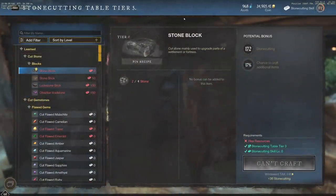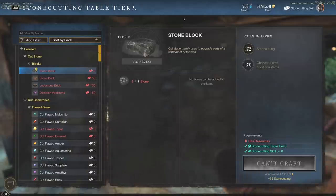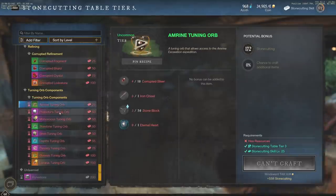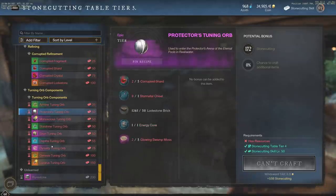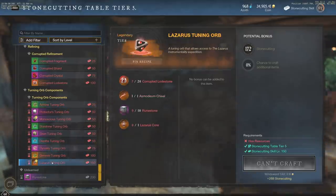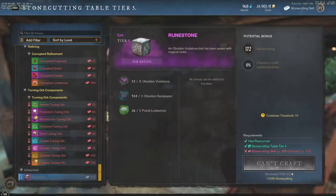If we take a look at stone cutting — stone cutting is going to be something that every person should eventually level up, because that's going to be the way to get keys. My stone cutting skill is 172 right now and I'm trying to get it to 200. Because at level 200, you can start crafting tuning orbs. A lot of these take level 200 to actually start crafting because you need rune stones, and rune stones do take level 200.